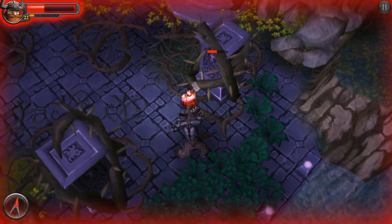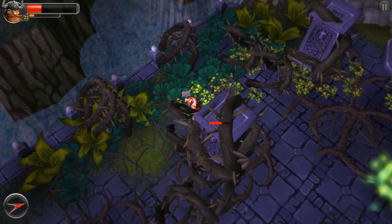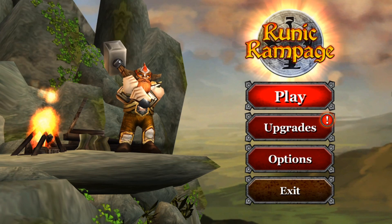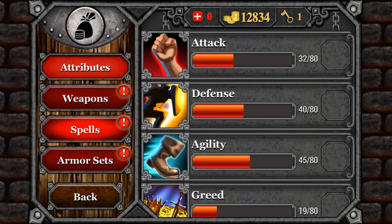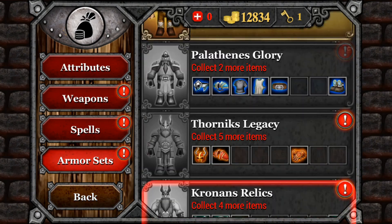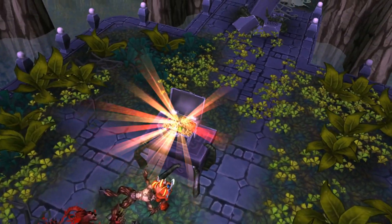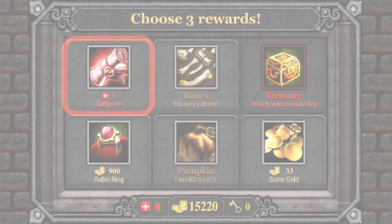Sounds like this was a home run, right? Well, nearly. Runic Rampage advertises itself as an action RPG — that's undeniable. It's right there on the store page title, and there's a giant upgrade button in the main menu. Balancing stats, weapons, and looting is part of the central gameplay loop. You beat a level, loot a chest, use that loot to make yourself better. But it's not so straightforward.